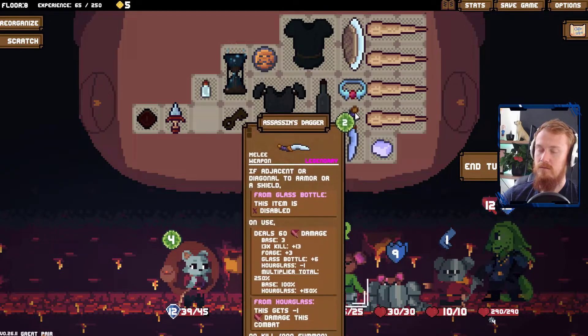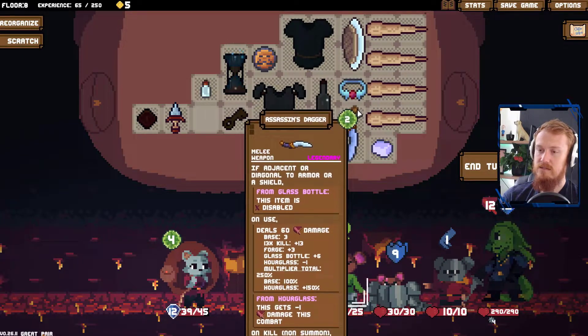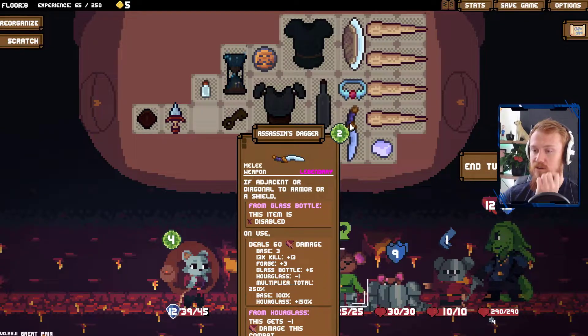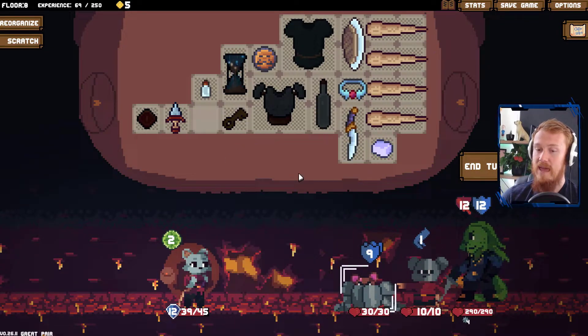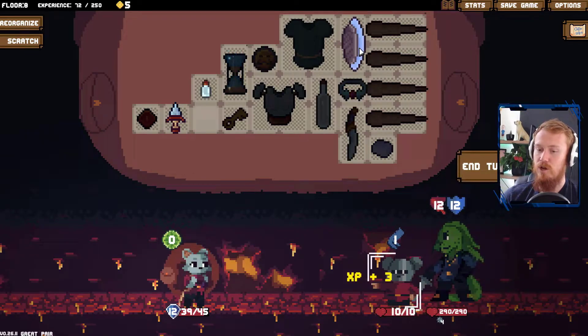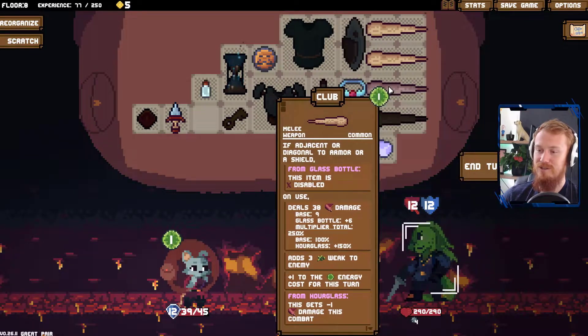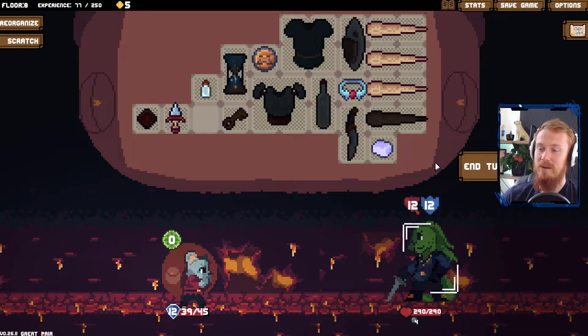It doesn't say summon. But let's see — if I do this, it's currently 60 damage. It should stay at 60 damage if it gets the extra bonus damage there. And it has. So we're actually going to go all the way down here and just get as many shots on you as we possibly can. We're going to play it slow as well — no need to rush.